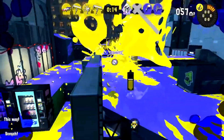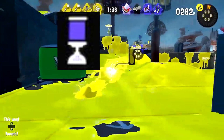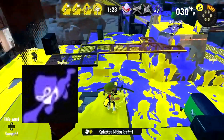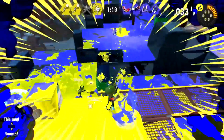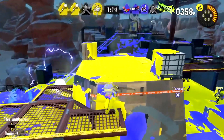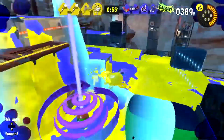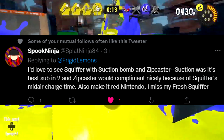For the Squiffer, I was thinking of giving it either Suction Bomb or Autobomb, kind of like in Splatoon 2, and then pairing it with Zipcaster. This would be really interesting because the Squiffer has a normal charge time when jumping, so it could really help it do some damage and make itself known. And I just think that kit sounds really fun all around. Apparently a community member had pretty much the exact same idea.